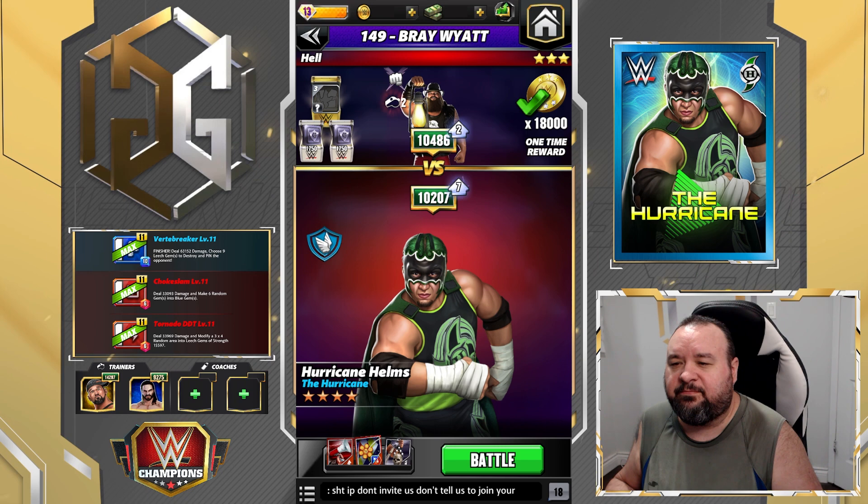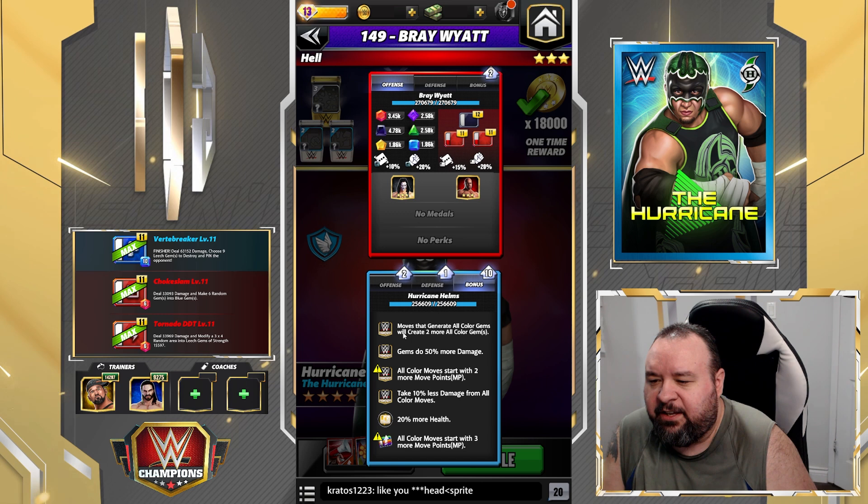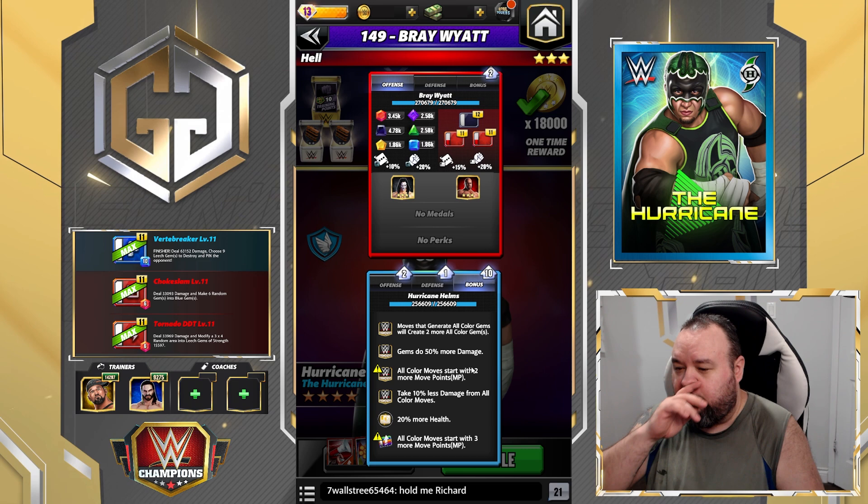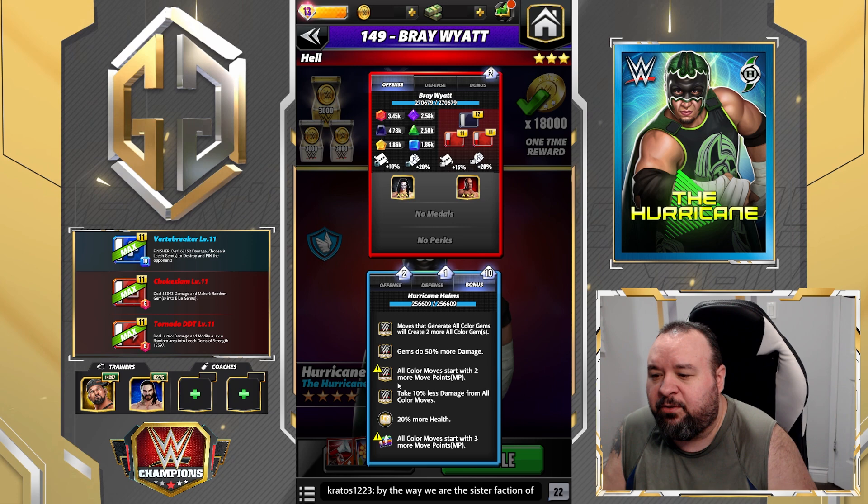As far as perks go, we do have the monthly perk: moves that generate all-color gems will create two more all-color gems, gems do 50% more damage, and all-color moves start with two more move points. Those are the perks specific to Hurricane and that's pretty much it.